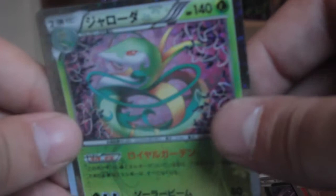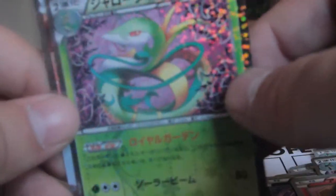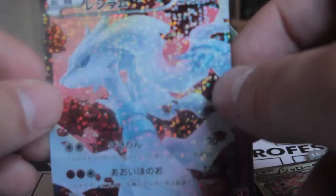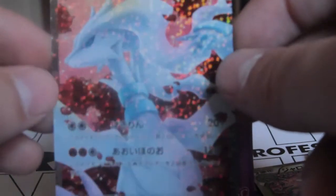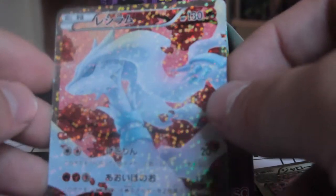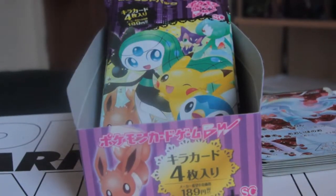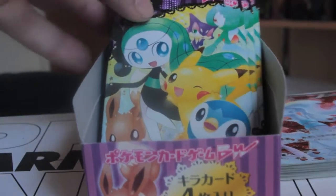Little Servine — all these doubles will be for trade if anyone wants to trade. Oh, and a Reshiram Full Art! Reshiram Full Art — that is really nice. Wow! That's a good one to end on.